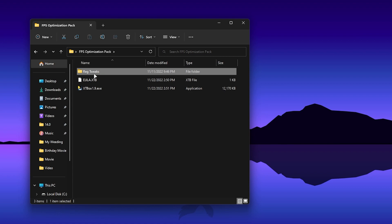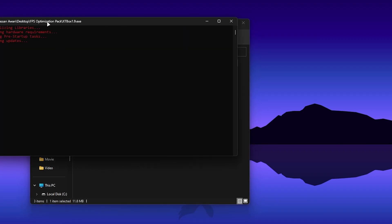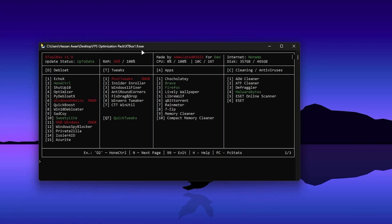Once you've installed all the registry files, go back into the main directory. Here is the XTbox 1.9 latest optimization tool. Double-tap it and run the application. The first time it will ask for permission — press Y from your keyboard to allow it to run the software.